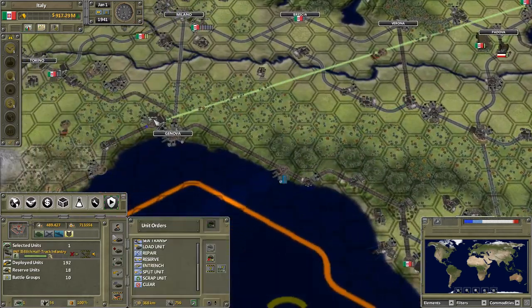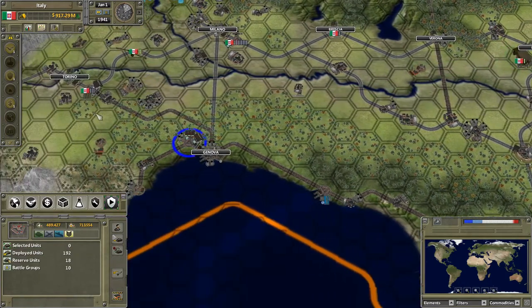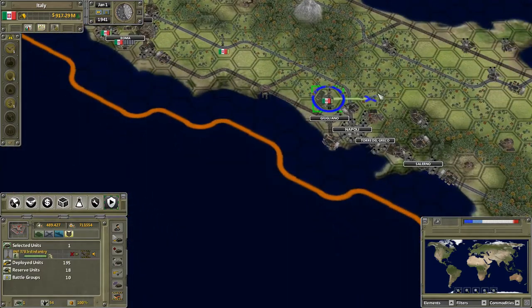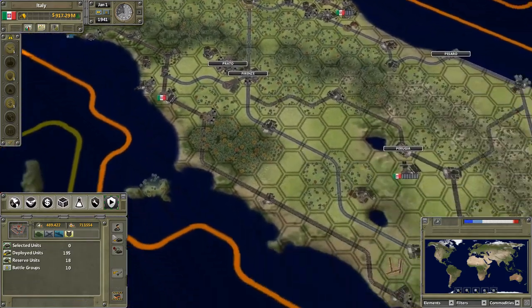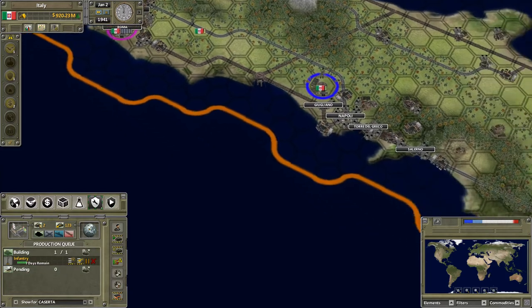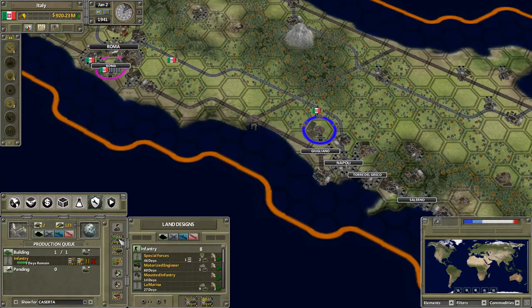We got another half-track — let's go into Genoa. That's basically where we are gathering. It's either Torino or Genoa depending on where we're sending the troops. Another infantry. Is it still producing infantry or did it finally switch? No — we didn't set up anything else than the infantry. Let's do something about that.